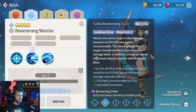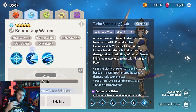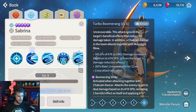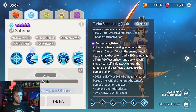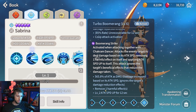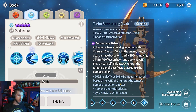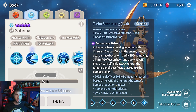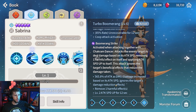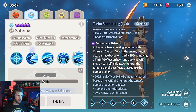Let's switch over to Sabrina, who's going to be the co-op monster. Whenever I use Melissa's skill, it's going to bring Sabrina with her to use Sabrina's skill. Boomerang Strike is the one she's going to be using most often because she's doing it with Melissa. As you can see, it removes one harmful effect — kind of nice to cleanse on herself — and it also ignores the damage reduction effect, so things like shields and invincibility, which are very popular buffs. She's going to be able to go right through those things with this Boomerang Strike co-op skill.